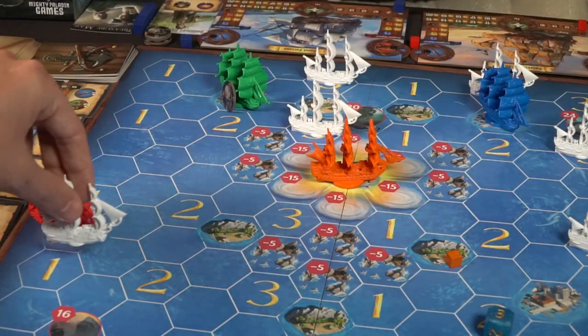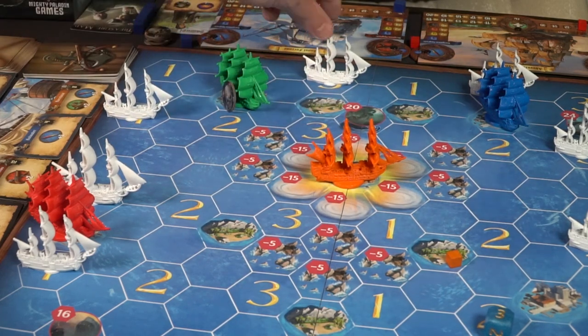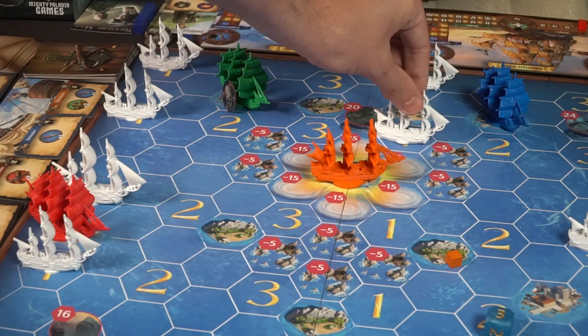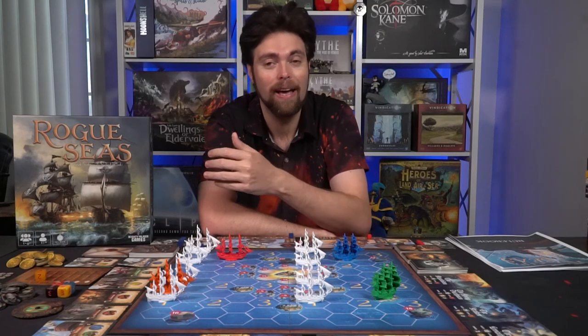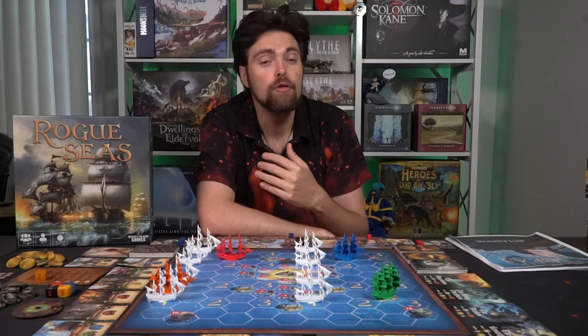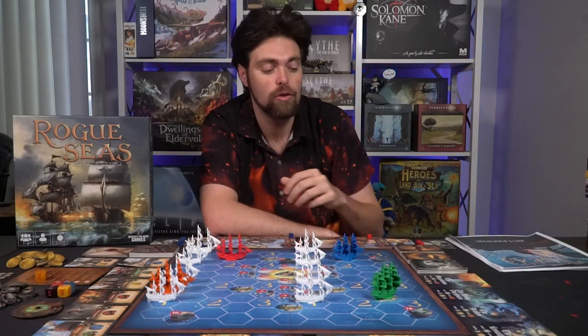At end of round, you refresh and replace all merchant ships back to one, whether they've been defeated or reached number three. You rinse and repeat, round to round, until somebody makes it to the middle of the game board. They have to get past the whirlpool, which can increase in value as rounds progress, while defeating ships that also increase in HP as rounds progress — moving and progressing in a way that improves your ship's cannons, movement, and eventually leads you to the treasure island.